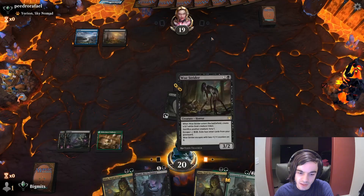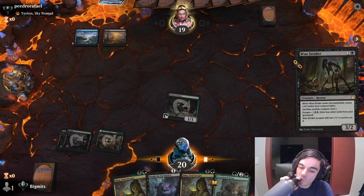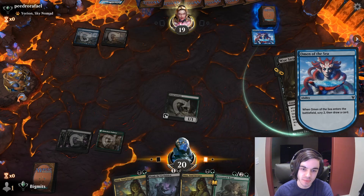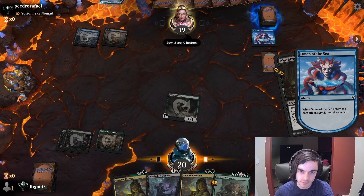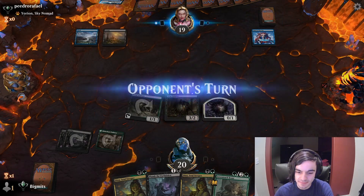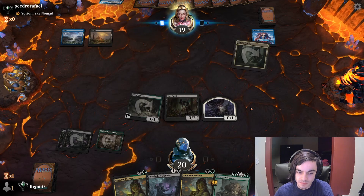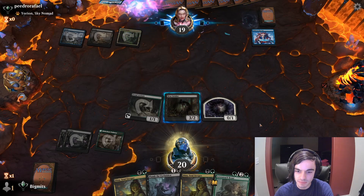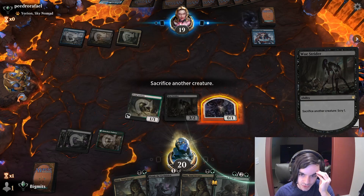They opt not to. We'll find a land and get out Woe Strider. They open up with a counterspell instead of a kill spell. Could be an Epiphany. I think here we are going to Scry one — okay, we'll take that, another land. Go to combat, hit them for four.